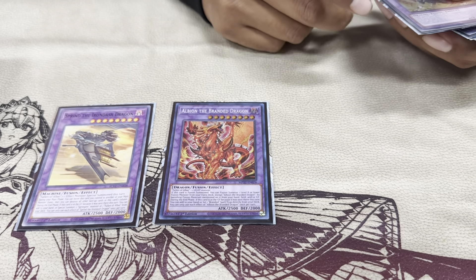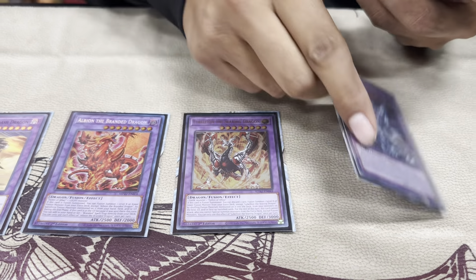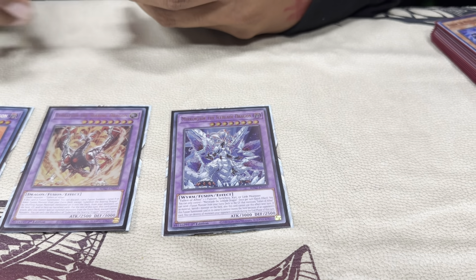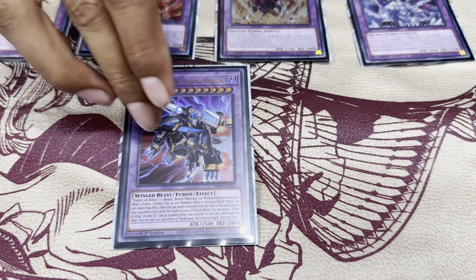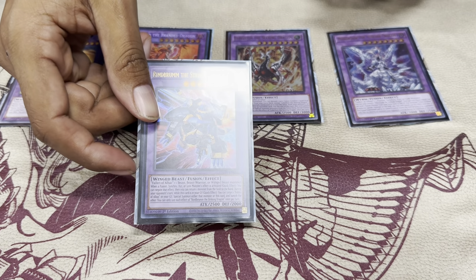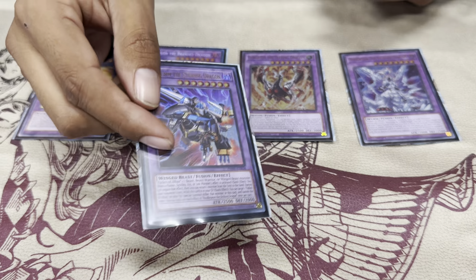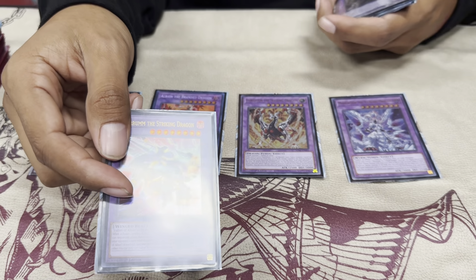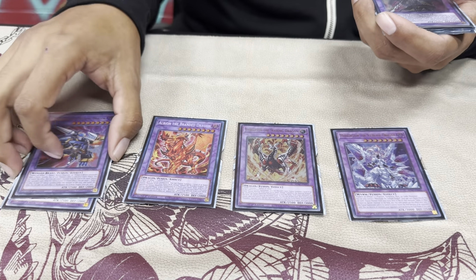For the Albaz lineup, I made Sprint one time — didn't really come up much yesterday, but still a solid card. Generic interruption — bring back Albaz with Rindbrumm on their turn and use it away. Albion speaks for itself. I only made Dragoon with Bellion yesterday, didn't really make any other fusions with him. Mirror Jade — good old OG non-targeting banish. Rindbrumm was probably one of the best fusions I was going with yesterday, because you have the extra deck negate and also the recursion where you banish him on your opponent's turn — either him or Albaz to bring back the other one.